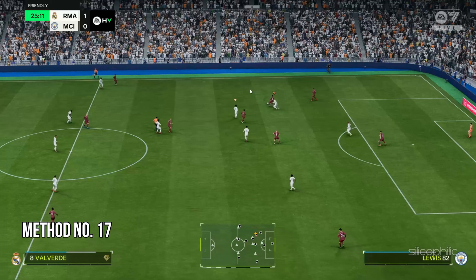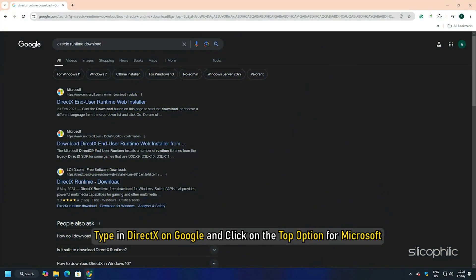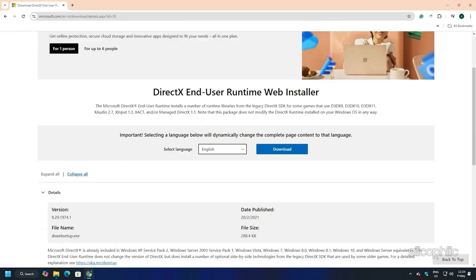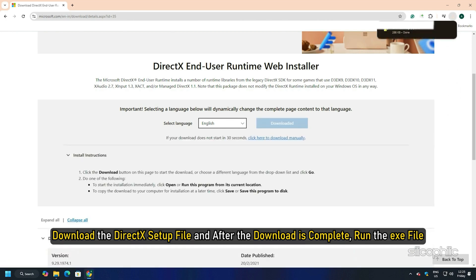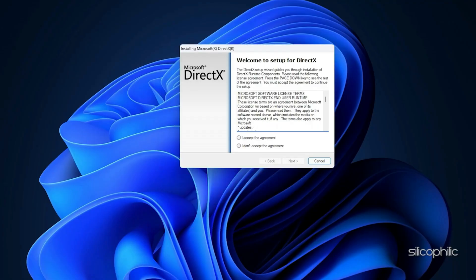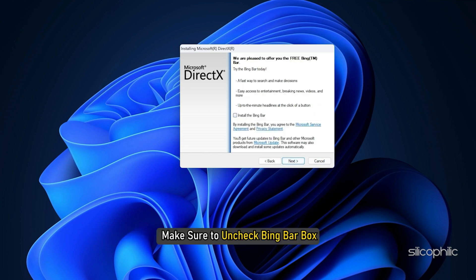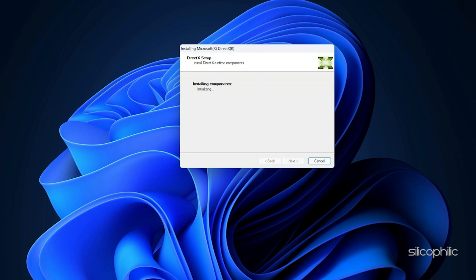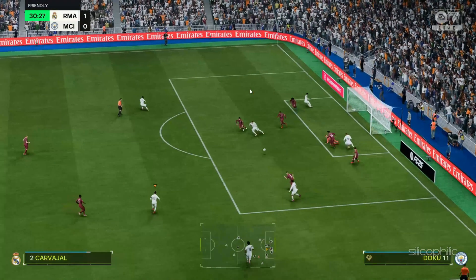Method 17: Install DirectX. Type DirectX on Google and click the top option for Microsoft, or click the link in the description. Download the DirectX setup file and run the .exe once the download is complete. Click Yes to continue and follow the on-screen instructions. Make sure to uncheck the Bing Bar box and let the installation complete. After it is complete, restart your PC and try to launch the game and check.